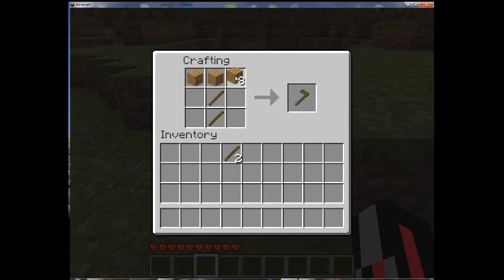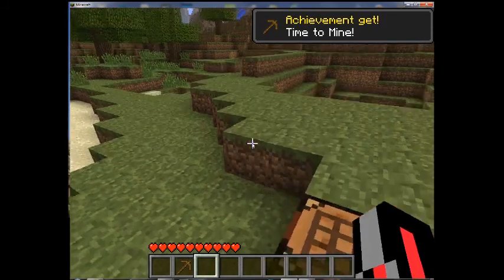You can make stone pickaxes by replacing the top pieces with cobblestone blocks, or with gold, or with diamond blocks — diamond is the best. You can also make them with iron, which is the second most useful. Gold is really pointless; it just gives you extra speed but breaks really easily, so I suggest not wasting your gold on that — just make a clock or something with it.